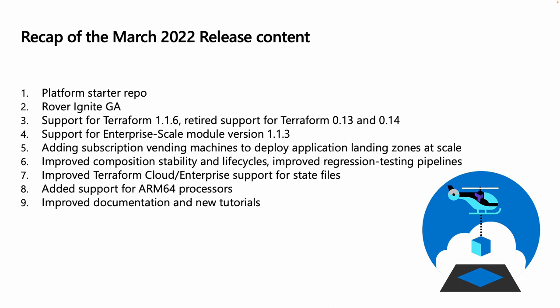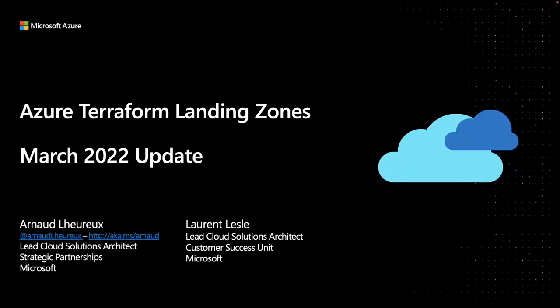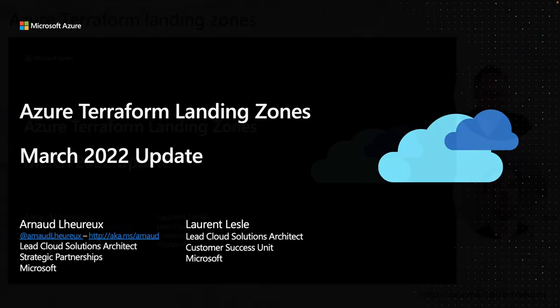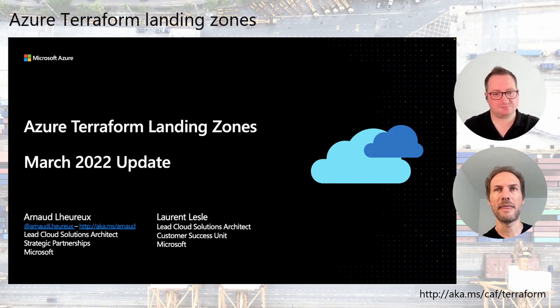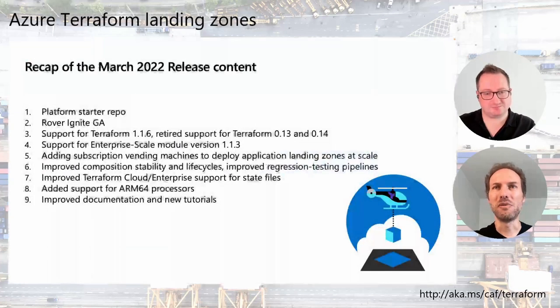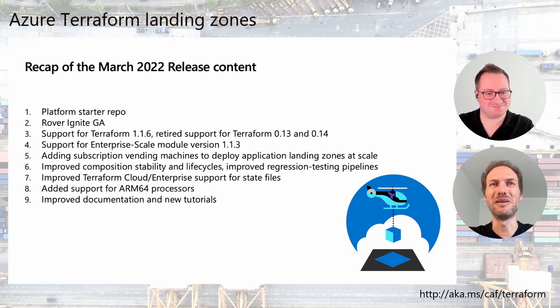We also added support for ARM64, which was requested by the community with the release of the Apple M1 CPU. Now you can use the rover on an M1 CPU with native capabilities. We also refactored our build process to make it more scalable using a build context — a lot of things not visible, but this is what has been keeping us busy in recent months.